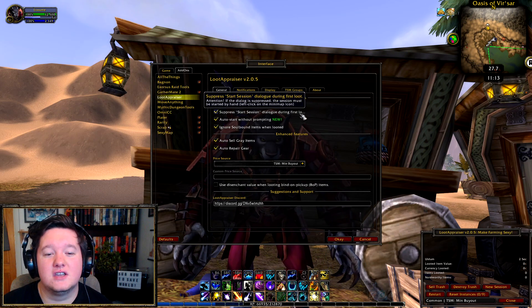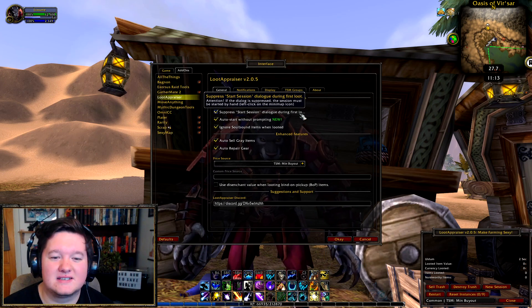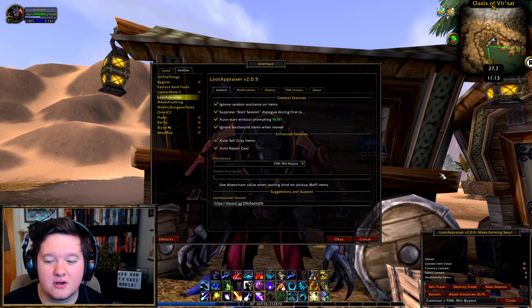Suppress start session dialogue during the first loot. This is entirely up to you, but if you're farming on a character you actually play, it means that every time you loot it's going to start the session. I do suppress that — it basically stops this box opening the second I loot something on any of my characters.